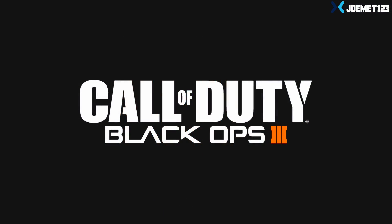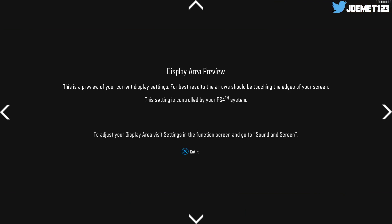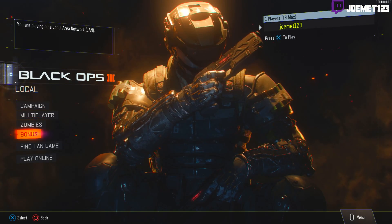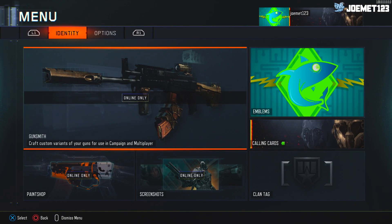Once you've done this, go to the network section on the PS4 and turn off the internet connection. Then make your way into Black Ops 3. Once it loads, press X to start, then head over to network settings and check 'connect to the internet.' Now make your way back into Black Ops 3, press play online, then play online once again. As soon as you do that, hit the options button and the circle button at the same time.